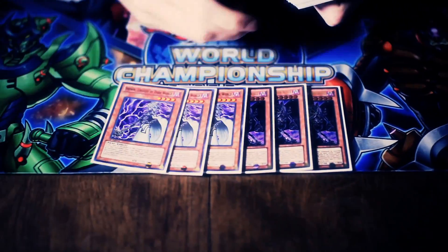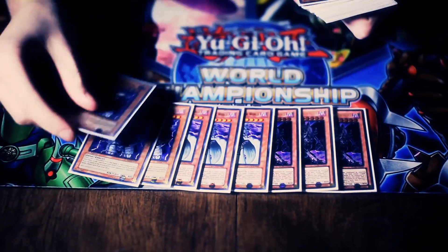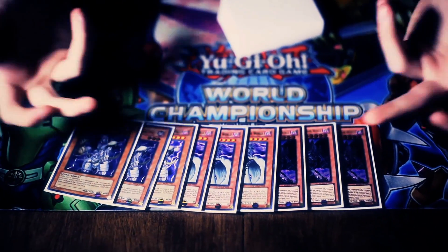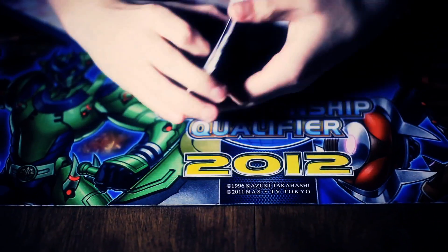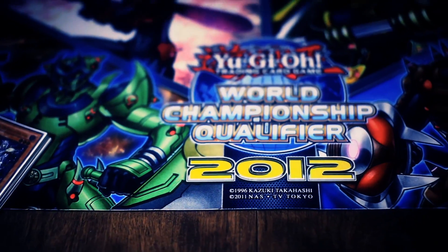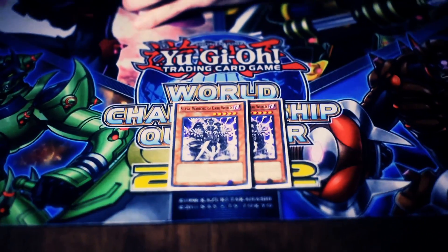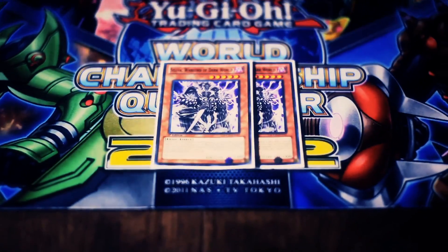We start off with the 9 basic Dark World monsters: the 3 Grafas, the 3 Snows, and the 3 Brows. Always played in any standard Dark World deck, these cards are all amazing in their own ways. The Boss Monster, the Searcher, and the Draw Power is really nice. And then I still play the 2 Civilists — I like them because they're virus targets, they're level 5s, and they're big too by themselves.